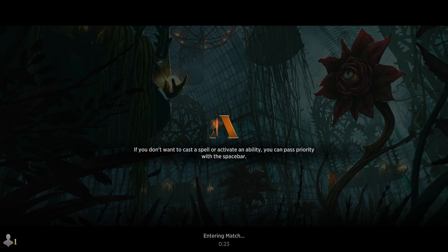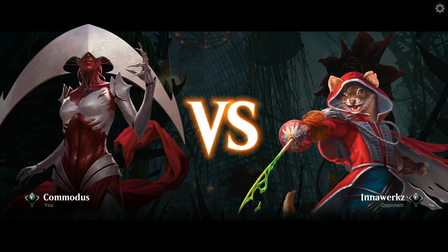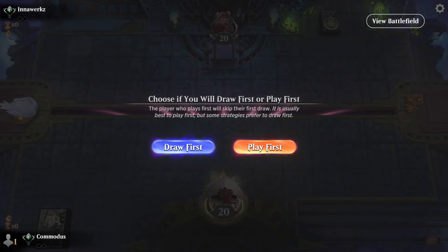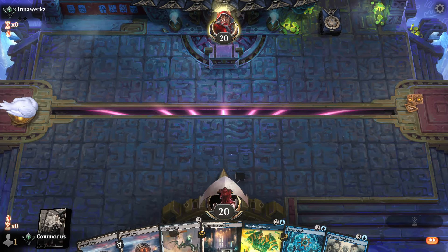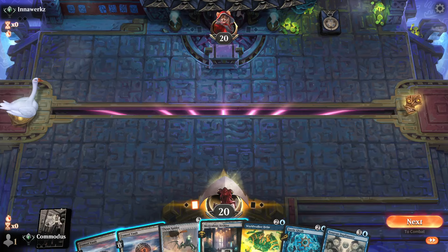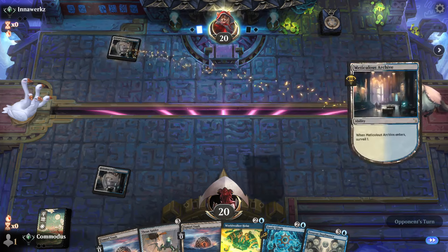If you don't want to play magic, you can pass your turn by slapping spacebar, just in case anyone wants to do that ever. Sometimes it's correct to just not play magic. Alright, we're going to play first. Let's get him. Hand looks as good as the hand could ever be — we're keeping. We got glyphs, we got hats, we got dupes, we got spiders. What more can we ask for? Lands. We can ask for that too.